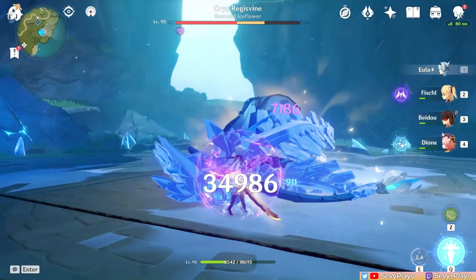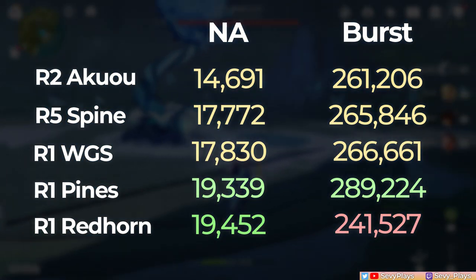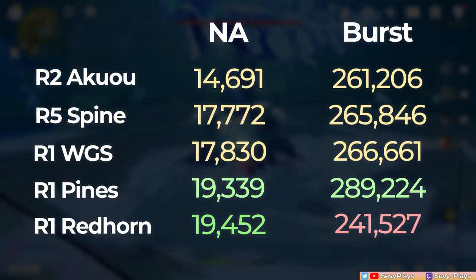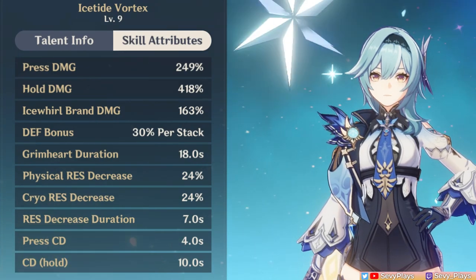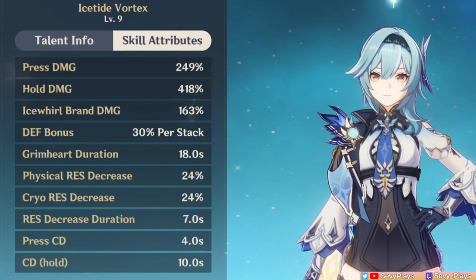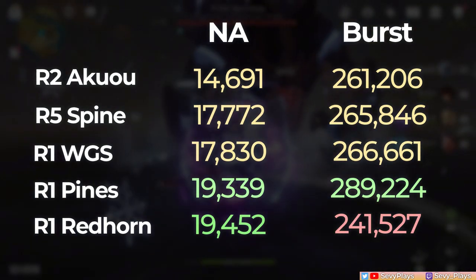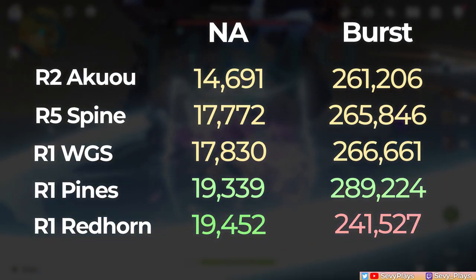But now let's see her normal attack. As you can see, the Redhorn actually manages to match the Broken Pines and outperform most other claymores. It could actually fluctuate depending on your Eula's defense, but the point is that it's fairly close. This is thanks to Eula having innate defense buffing mechanics and the Redhorn taking advantage with its passive, adding a nice damage bonus to your normal attacks. So technically, while it works well on Eula's auto attacks, that loss in burst damage is fairly significant and you'd still be well served with a Serpent's Pine at higher refinements or other 5-star weapons.